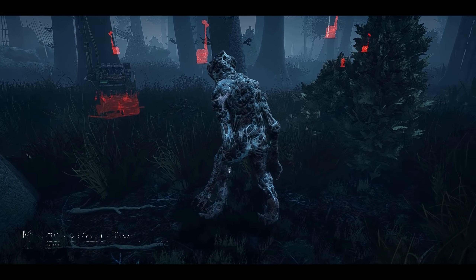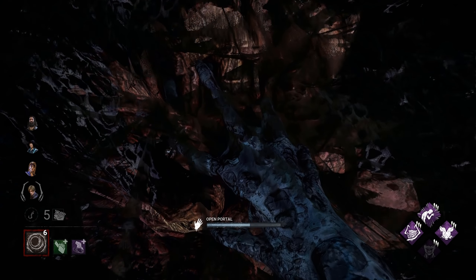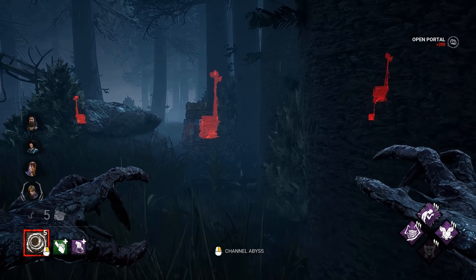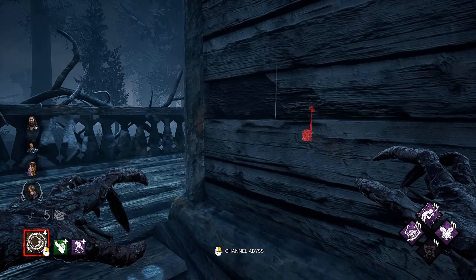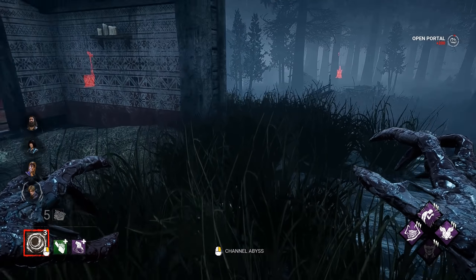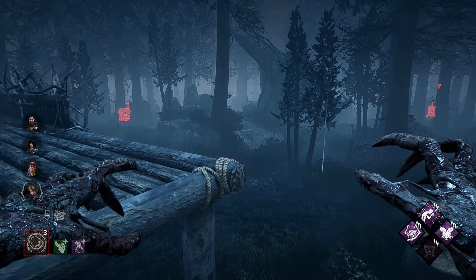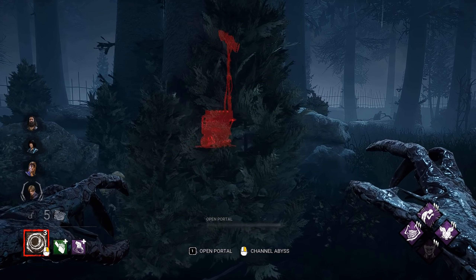All right, Mother's Dwelling — this can be a rough map, but we have Demogorgon so we're gonna be all right. We're doing a really fun build today: essentially a status ailment stacking build. Demogorgon's portals, once activated, trigger the blindness effect on any survivor on them. We also get killer instinct from the Lifeguard Whistle, Mindbreaker for exhausted, Sloppy Butcher for hemorrhage and mangled, and Devour Hope for exposed. Overall I'm pretty proud of it, should be a lot of fun.